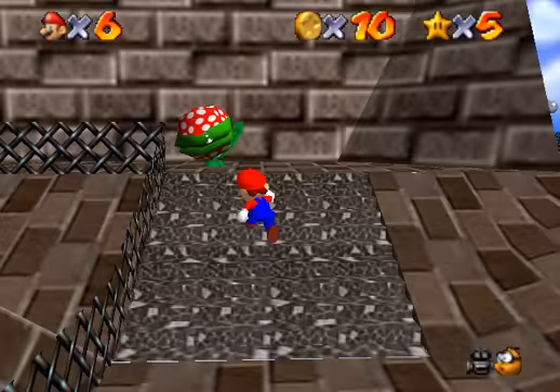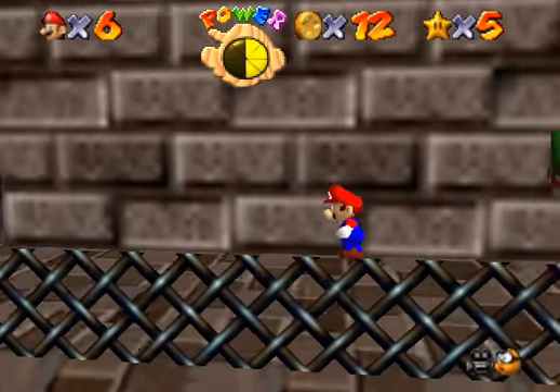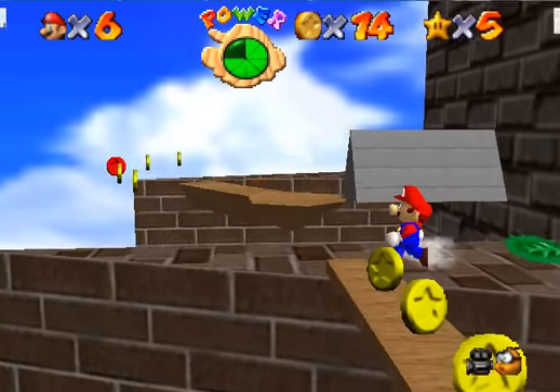A little change I'm making to the walkthrough, the Super Mario 64 walkthrough. Oh god, why did I just get owned by that piranha plant? I don't know, but that was kind of annoying.